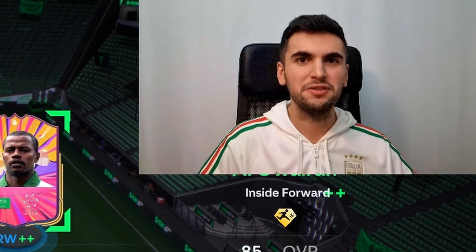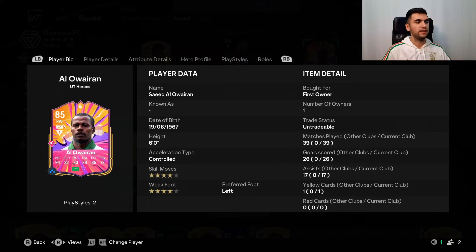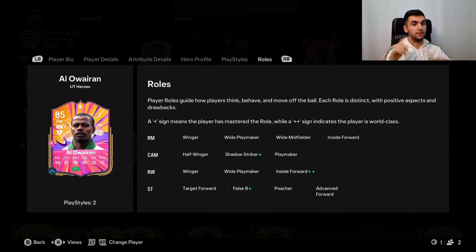Hi, welcome to my channel. Today we are going to look at the 85 Hero Side Eye Iron. I packed him in Champions — this card is a rewards Hero pack. He is six foot, left-footed, and the roles he can play are right mid, cam, right wing, and striker.